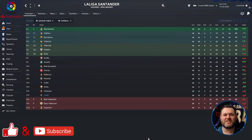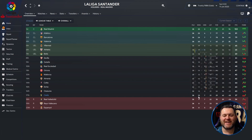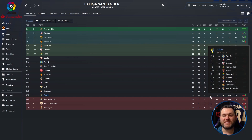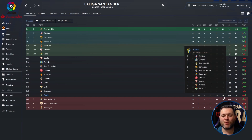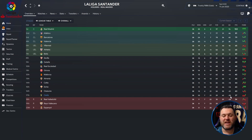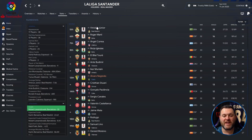Next we've switched over to Spain and La Liga, looking at Cadiz. We find them in 17th place. They played 38 games, won 10, drew 7, lost 21, scored 29, conceded 62, with a minus 33 goal difference, finishing on 37 points. They avoided relegation by just three points and were 22 points behind Betis who finished in the Europa League places.